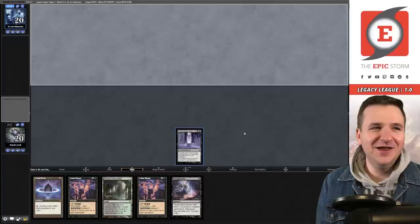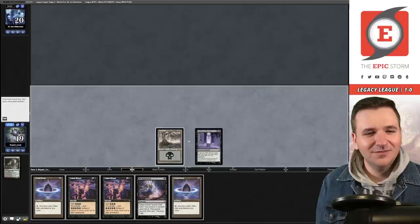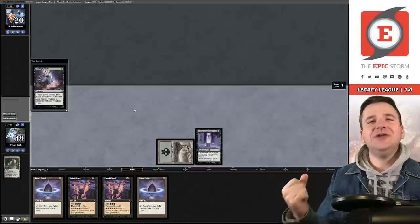Please be Reanimator — you're on four cards. And they're just passing. Draw — fetch, basic Swamp, and Thoughtseize. Incoming concession. Look at that — turn one win! Boom.